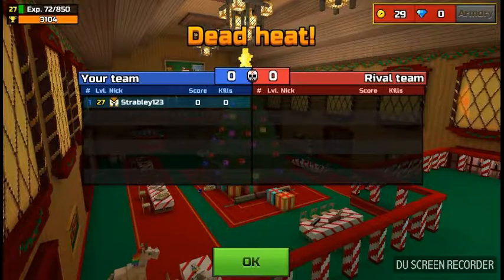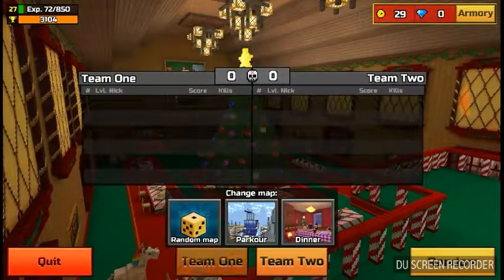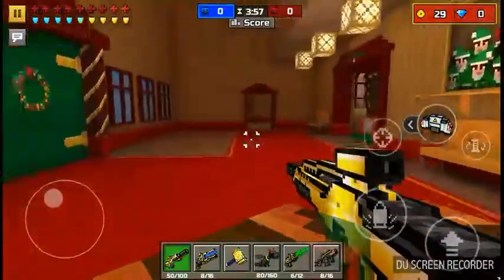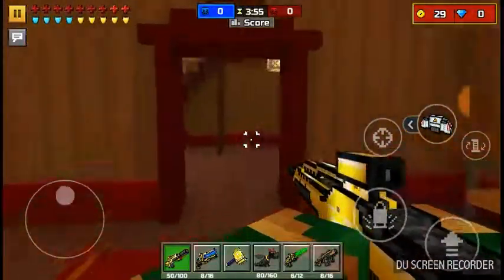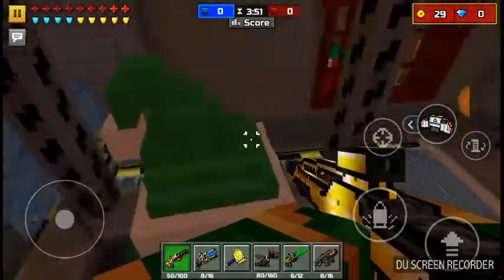That is how you glitch out of the map on Christmas Fight, whatever you want to call it. That's how you glitch out of the map. Strably123, signing out. Thank you.